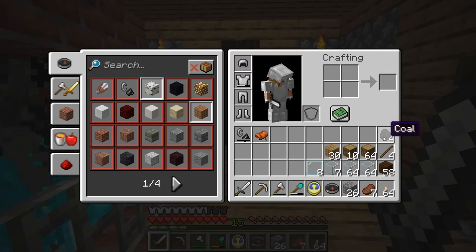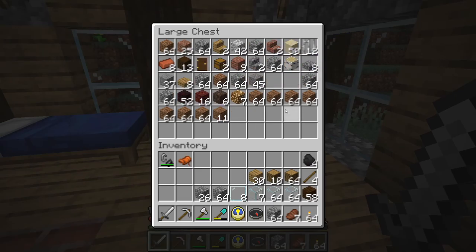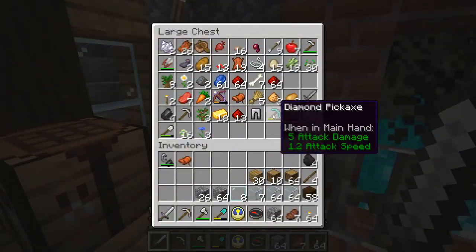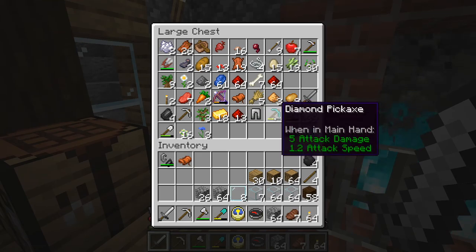Since we made this house we've been unable to light the fireplace because we needed soul sand to get soul fire. But in my previous nether attempts we did get some soul sand, so we can finally light this fireplace. There we go — we finally have the fireplace lit, which looks lovely.